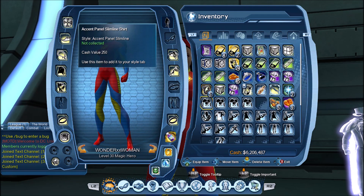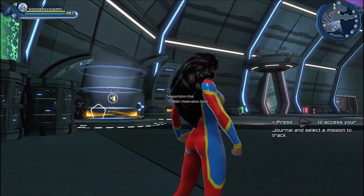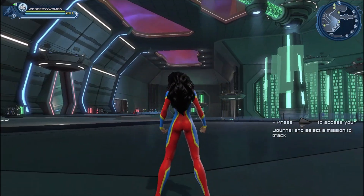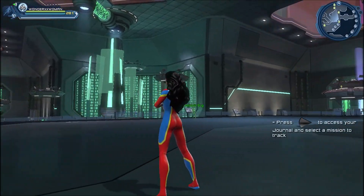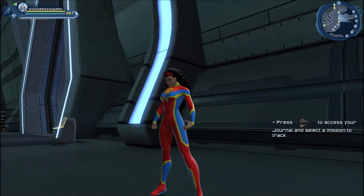Next let us go with the Accent Panel slimline shirt and pants. As you can see, I did assign three colors to the slimline. This slimline does not cover the hands, so if you want a slimline that doesn't cover the hands, this is an option.